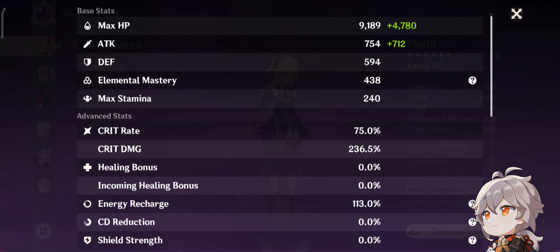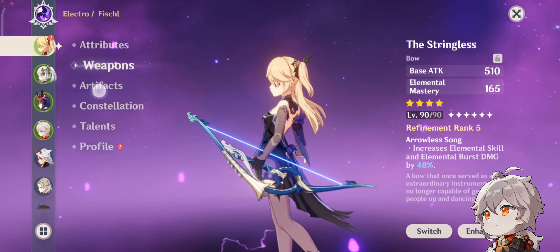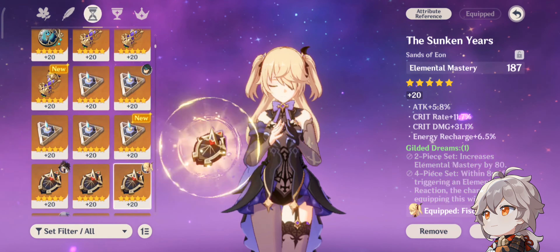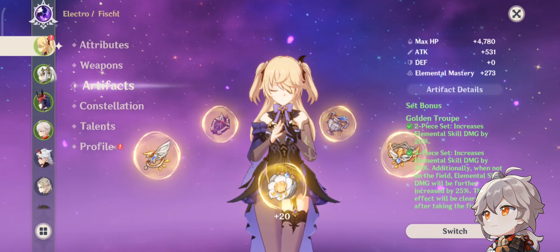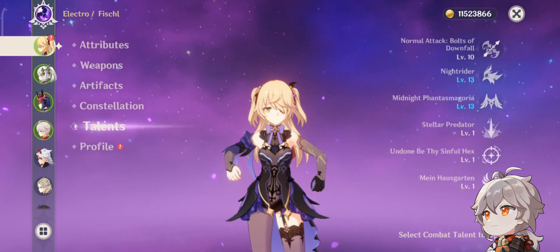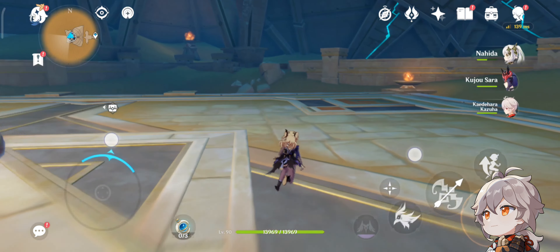Now I'm gonna show you the build. The weapon is Thundering Pulse, the artifact set is Golden Troupe, constellation is six, and all talents are crowned. Now I'm gonna try her with an R1 weapon — probably the Polar Star since it can increase skill damage.